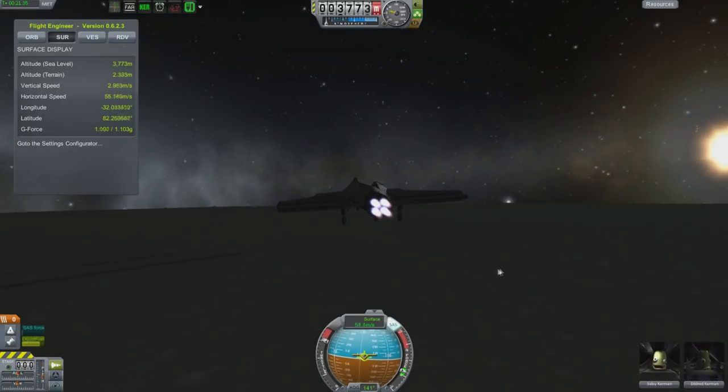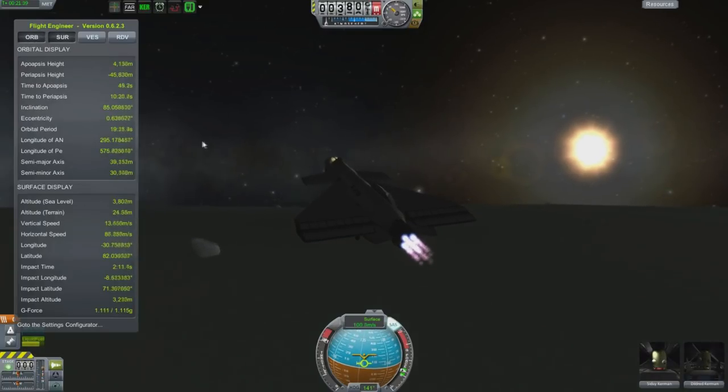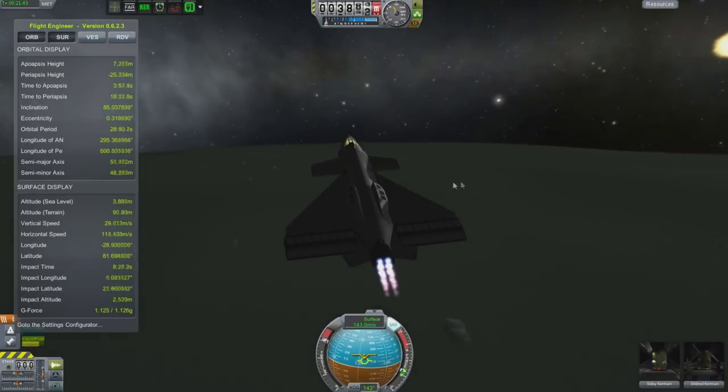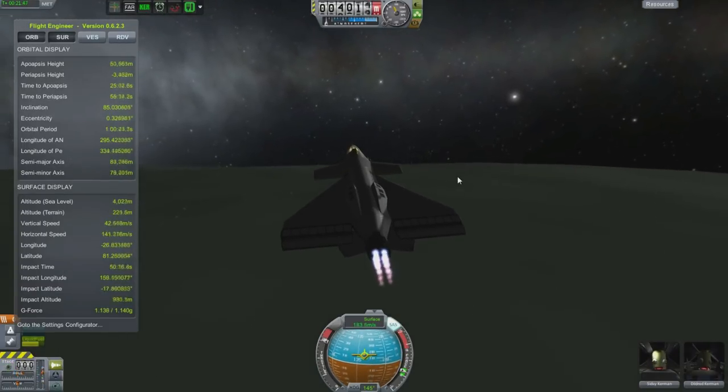Look at this — I love this thing. It just takes off as if it's a plane. My wings may have no power here, but that doesn't matter, because my engines provide enough power to do what I need to do.